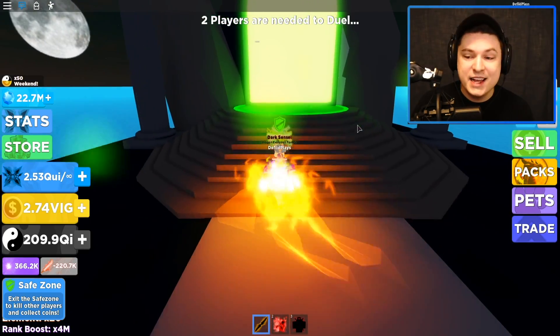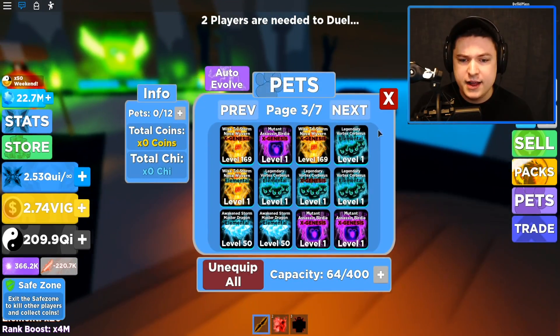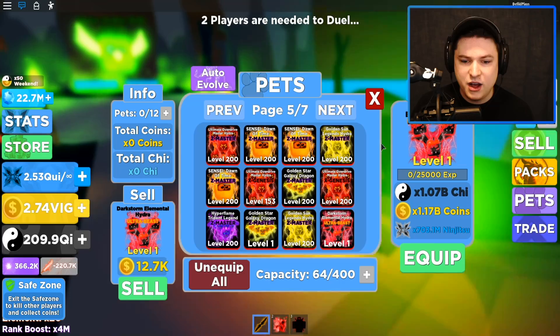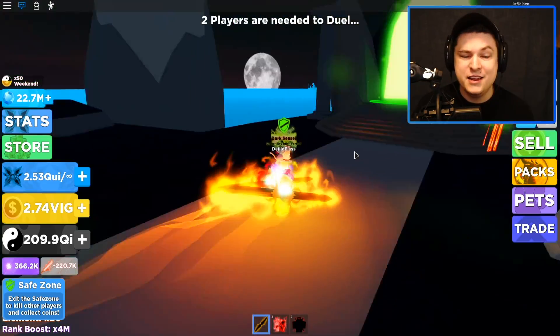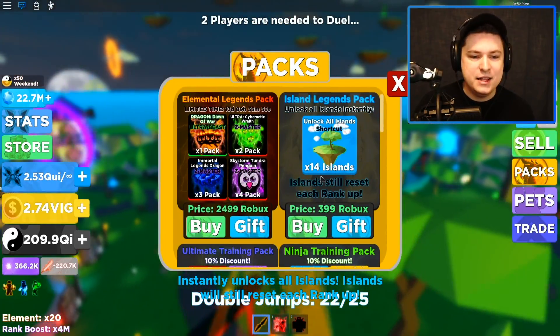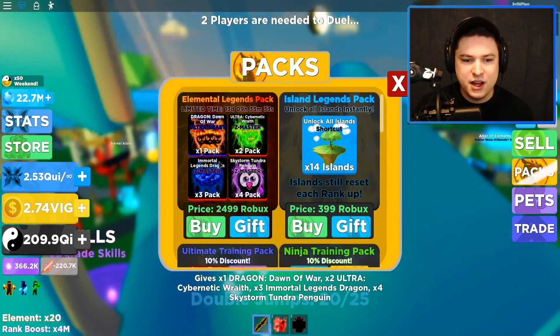So we have zero evolution markers left - we have zero pets that can go into their next stage because they now require 10 pets each, which is a little bit insane. But it's fine - I still really think they are really nice to have. I'll probably get a full team of Ultra Beasts and probably a full team of massive pets, and then of course we're going to buy the new pack.